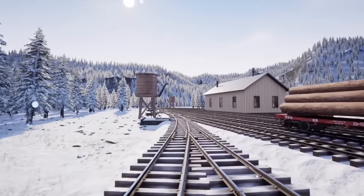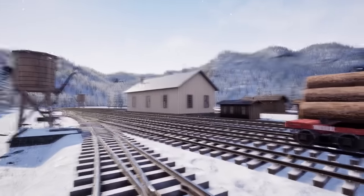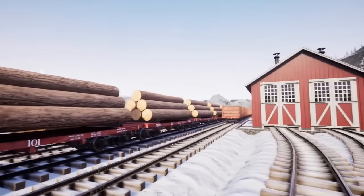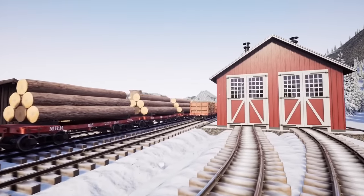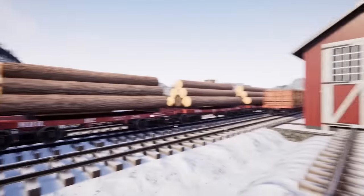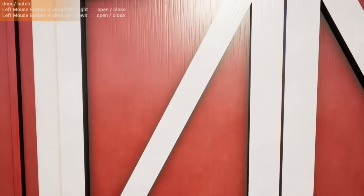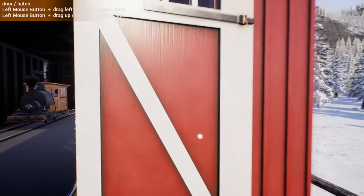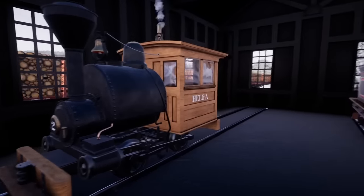What's up ladies and gentlemen, Dapper here and we are back playing some more Railroads Online. Today we're going to be transporting a train back to the freight depot. I have a couple cars here that I plan on using, and we have a couple trains inside this barn. We're going to be using the Eureka to transport Helga back to the freight depot.